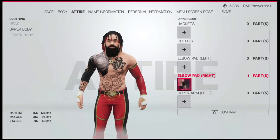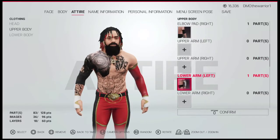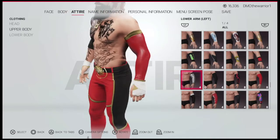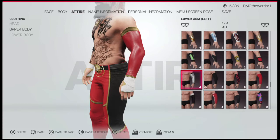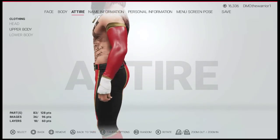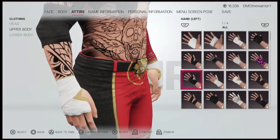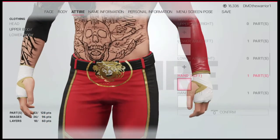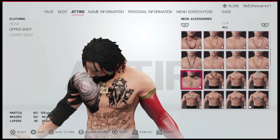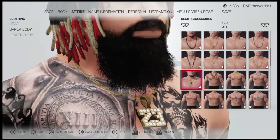Then we're going to go upper body. Give him just a black elbow pad on the right arm, and then this armband — I don't know whose it is, but I made it red and gold. Then give him this wrist tape and make it white with a gold outline. And then give him this necklace and make it the same color as shown.